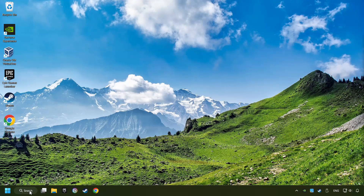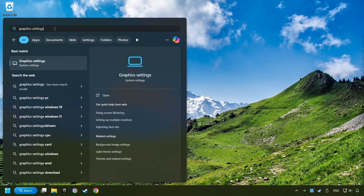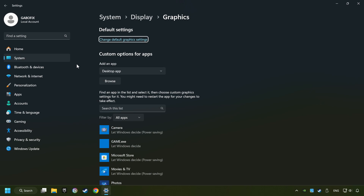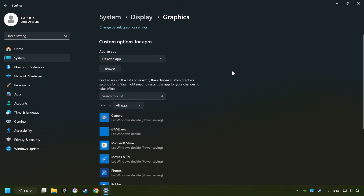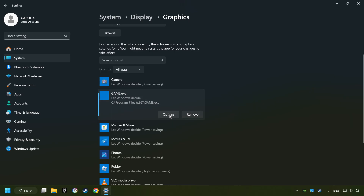Now, if that didn't work, click on the search box and type in Graphic Settings. Click on Graphic Settings. Search your games in the list. If you can't find the game you're looking for, use the Browse button to add the startup file of the game. I created a file called Game for this video — don't let it confuse you. Choose the game, click on the Options button, and select High Performance Mode.